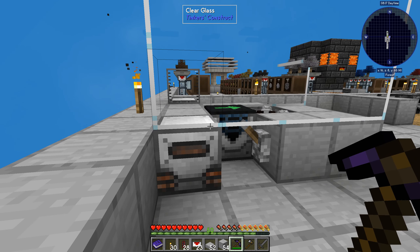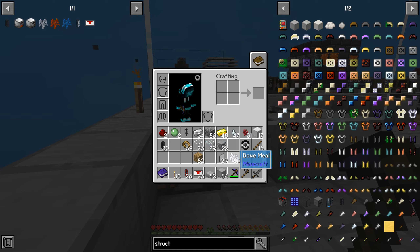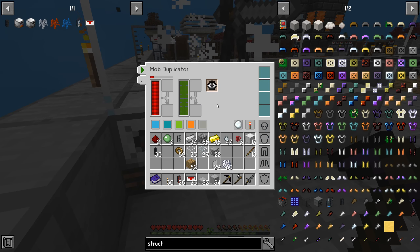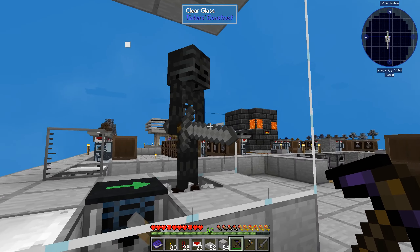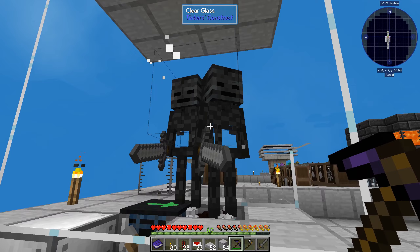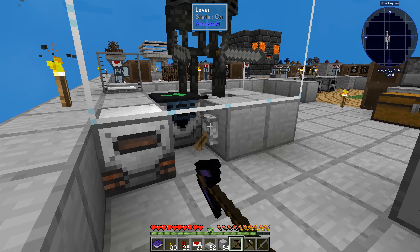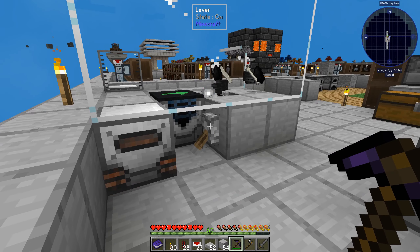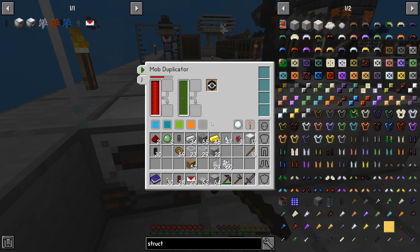It should be ready to go — might as well test it out. We'll throw it in here, it'll spawn the mob. It can't do anything while it's there and we can attack and kill it ourselves if we need to. Or we can use that. I see a tiny little problem.